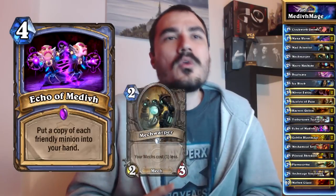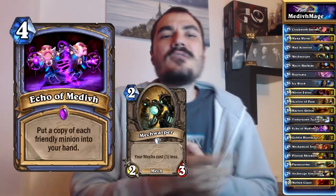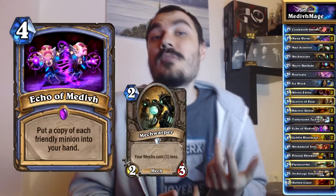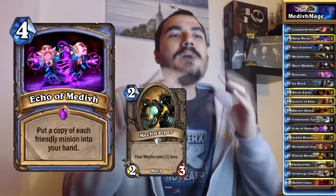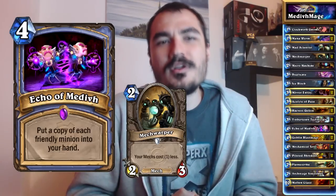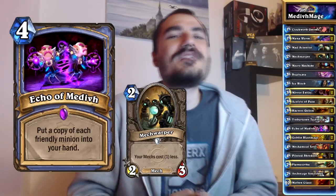Echo of Medivh combos extremely well in a mech deck because of Mech Warper. When you have Mech Warper in play along with let's say two other mechs, you can Echo of Medivh and even though it doesn't seem like great value, when you play your second Mech Warper it will cost one mana and each of the other two mechs will cost probably zero, so you can make up for the cost of Echo of Medivh. Because you're playing all these different mechs, you have a lot of other synergies which I'll talk about in a second.